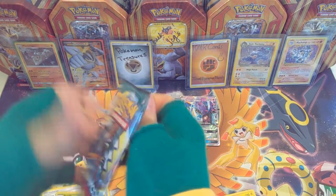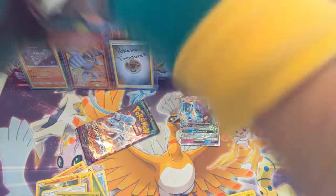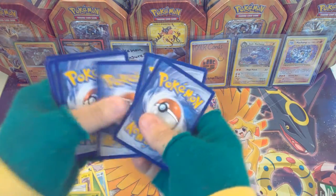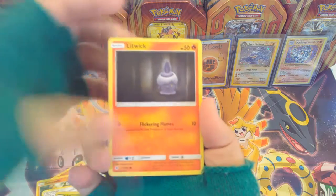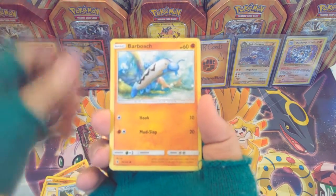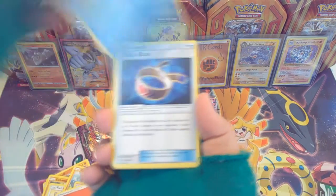This is a blister I got on sale at Walmart for eight bucks, so I'll take that any day of the week — that's awesome. Let's see, hopefully we get something good, you know, like a Tapu Lele, maybe a nice little Tapu Lele to add to the collection. We'll see!